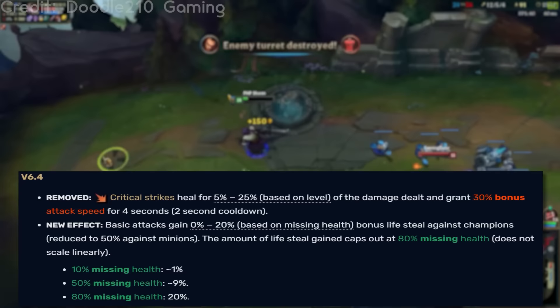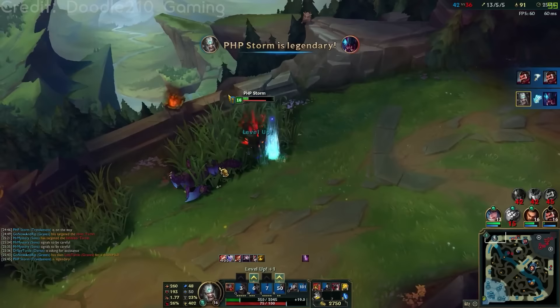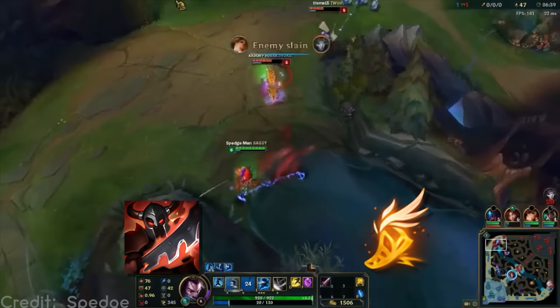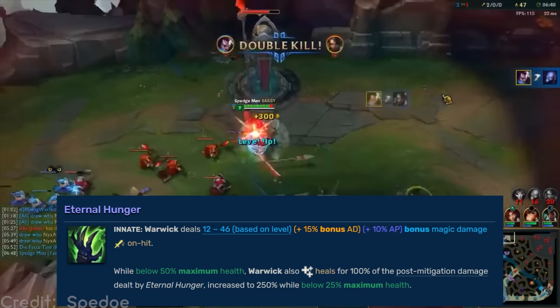To ensure it didn't replace the need to build actual lifesteal, they made it so you would only really heal a lot when close to the point of death, and severely reduced its effectiveness when attacking non-champions. I enjoyed this mastery a lot, even though I don't play ADC. Personally, I find Fleet Footwork to be terribly designed, as it lets most champions basically recover to full HP if given adequate time, whereas this version only let you recover up to about half HP — kind of like Warwick's passive where you would only heal on autos if sufficiently injured. It was a cool mastery. I would rather have this be Fleet Footwork than Fleet's current function.